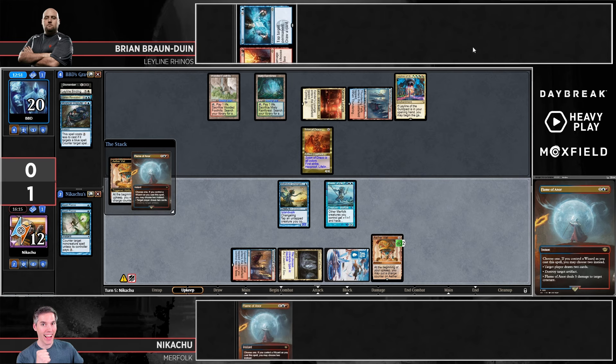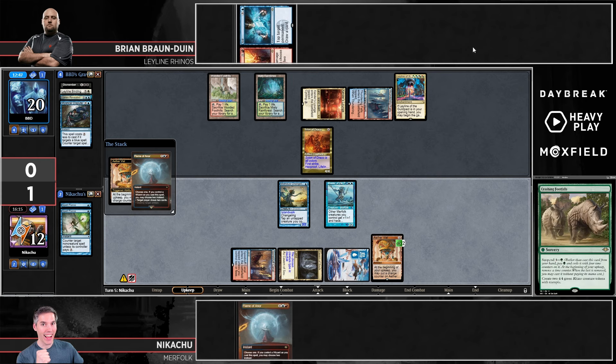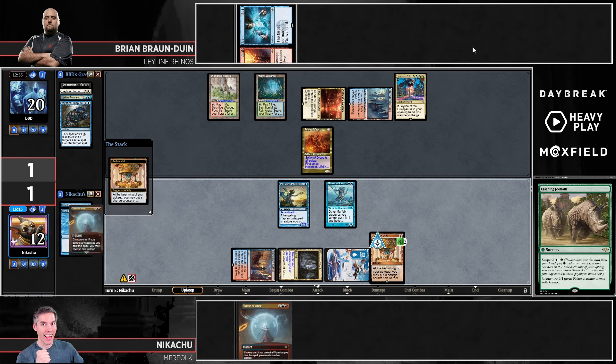I guess that makes sense — draw to see if you hit a lord or something, then put it into play, choose what you want to do with your Aether Vial. We do see a lord and another Aether Vial. You can get a Violent lord and tick it up, or leave it on two and put things into play later. Another Flame of Anor — divination. I don't know if that's going to be enough to get out of this situation. We see a Lord of Atlantis coming down, so the Merfolk clock is increasing, but the lifelink is just rough.